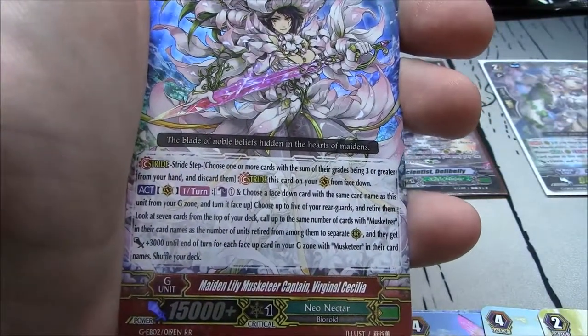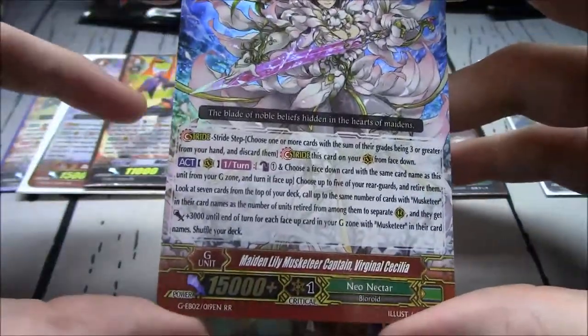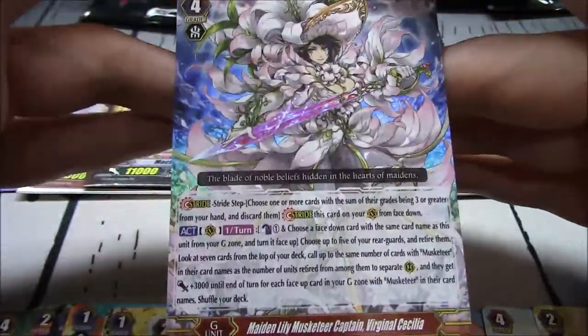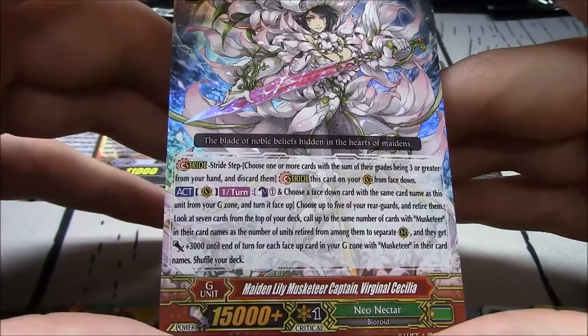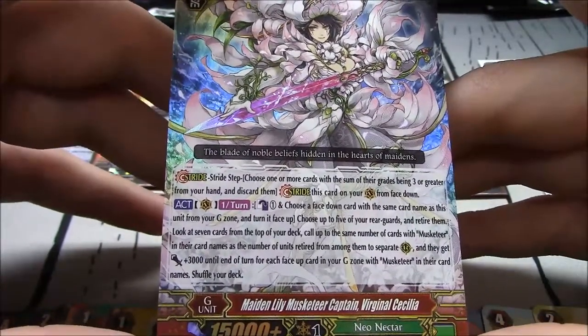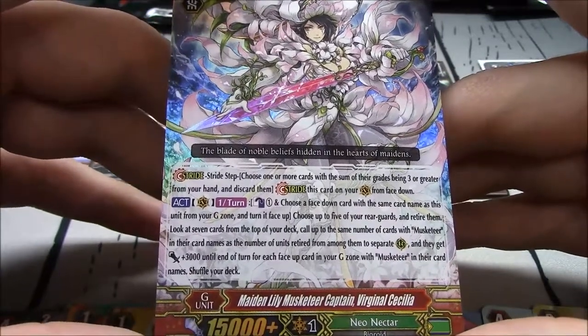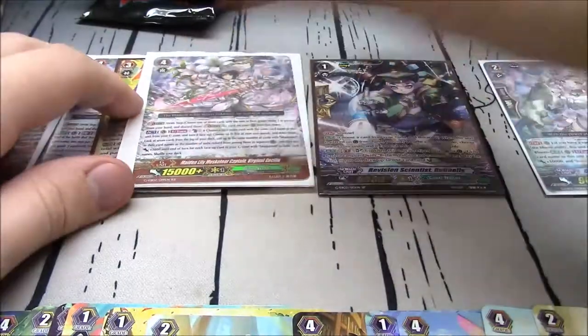Maiden Lily Musketeer Captain Virginal Cecilia — double R! Cecilia coming back in another form. Once per turn, counterblast 1 — choose a face down card with the same card name from your G-zone and turn it face up. Choose up to 5 of your rearguards and retire them. Look at 7 cards from the top of your deck, call up to the same number of cards with Musketeer as the number you retired. They get plus 3k until end of turn for each face-up card in your G-zone with Musketeer. Wipe your board, get a new one, gain power.